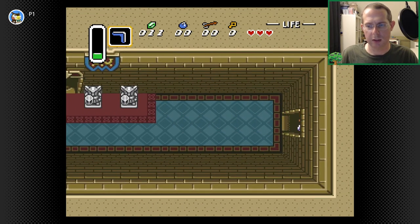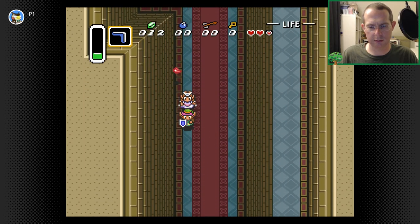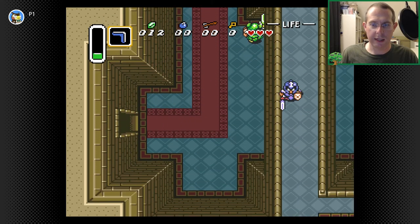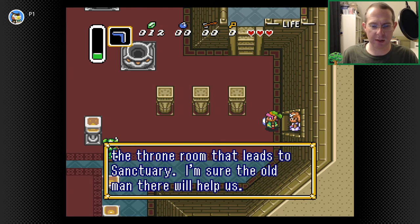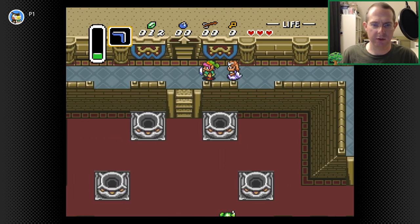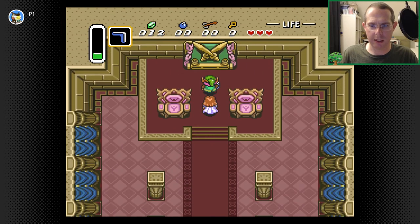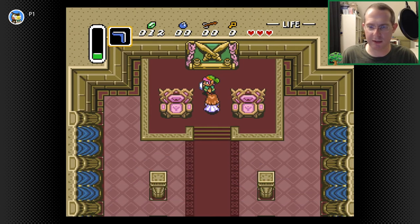Back on the first floor, back to the main room. The runners on the carpet are kind of showing what to do. 'There's a secret passage in the throne room that leads to the sanctuary. The old man there will help us.' How do we get to the throne room? Nothing screams throne room like going higher like this. This looks very throne-room-y. 'You want a little shelf — you've got a light, pitch black in there, can't see without one. Help me push it on the left.' So helpful.